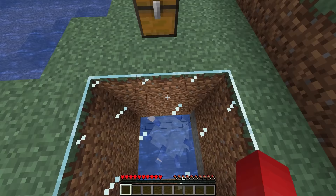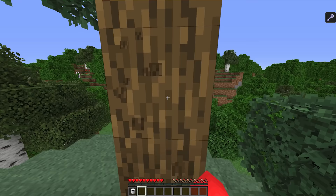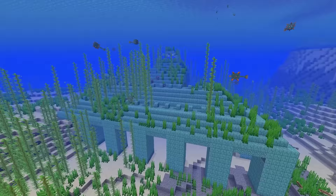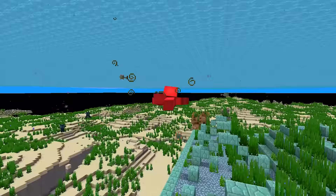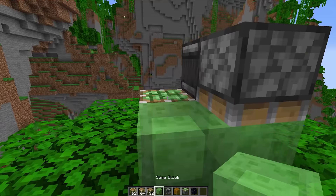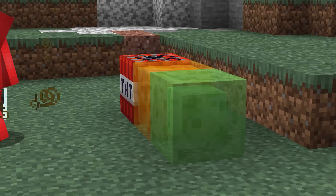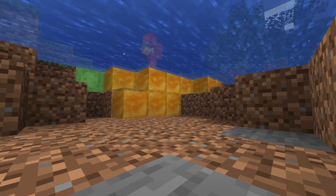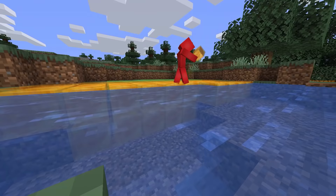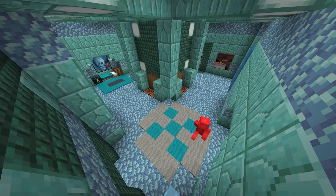Number eighteen: mining fatigue is a definite pain to deal with. And while a milk bucket is a good one-time fix, when you're raiding an ocean monument you're bound to get it again. Here's a more all-around solution: honey and slime blocks aren't just great for flying machines — they're also a solid pick for instamining down in the ocean. So if you've got the farms to supply it, use these to clear out any air pockets, and you'll be treated to regular mining speeds that you know and love.